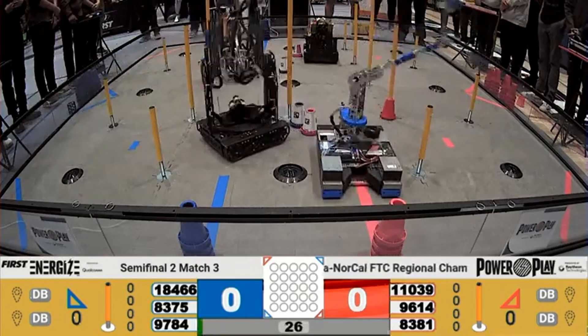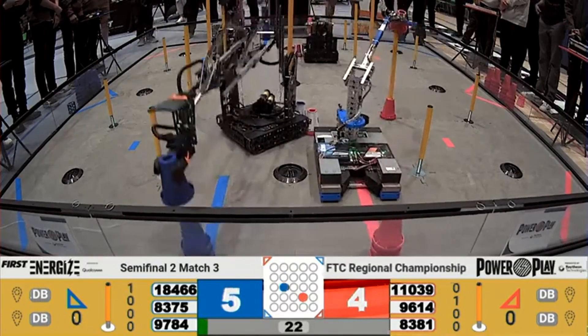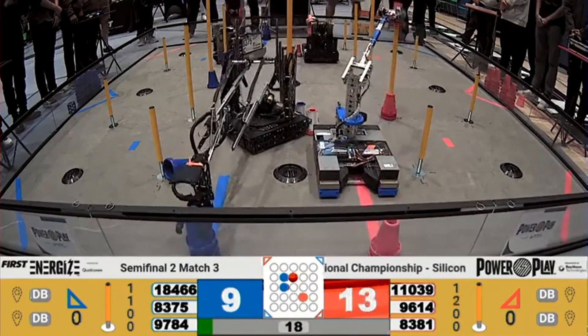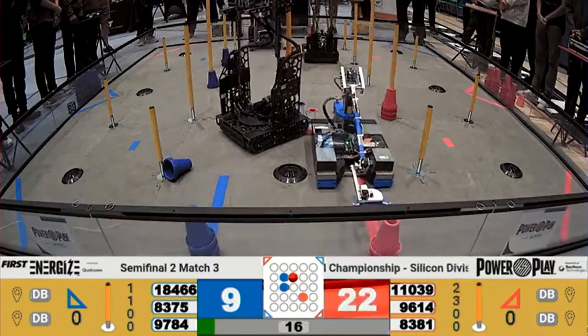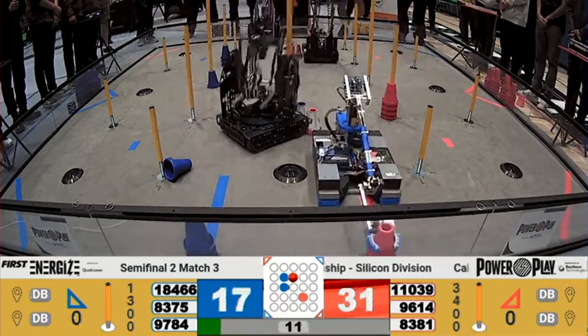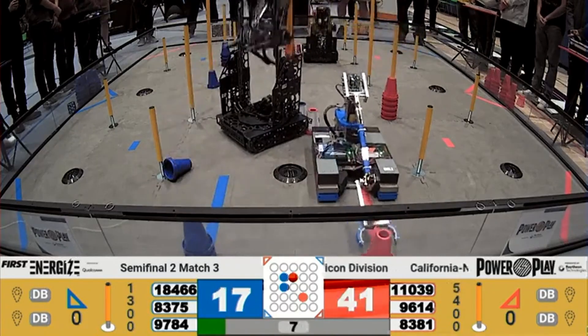All of our robots are coming to life. We have Innovators scoring their preload successfully on their lines to mid-junction. Hyperion going to score on that high junction on the referee side — that's one, that's two cones. Vulcan Robotics scoring their preload on their typical mid-junction, and then putting three, working on a fourth on that mid-junction. There's the fourth one.